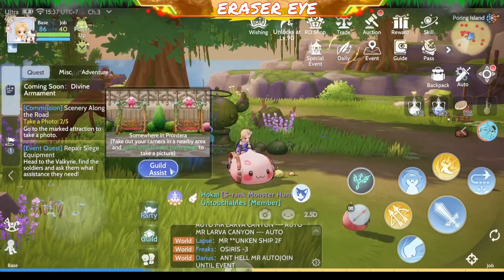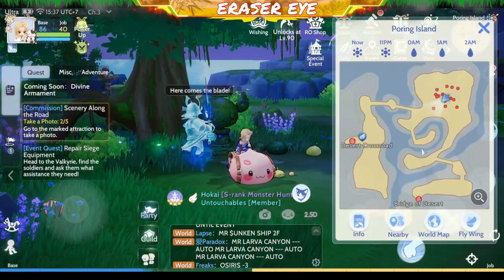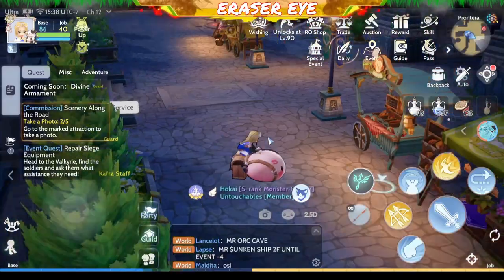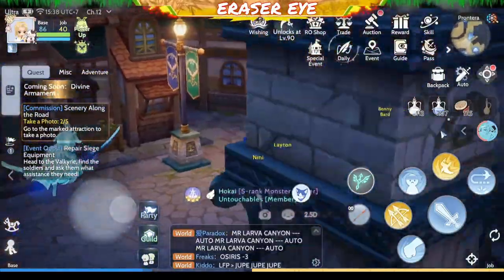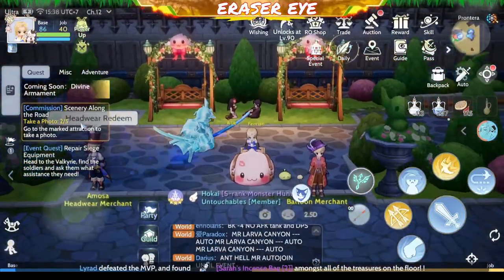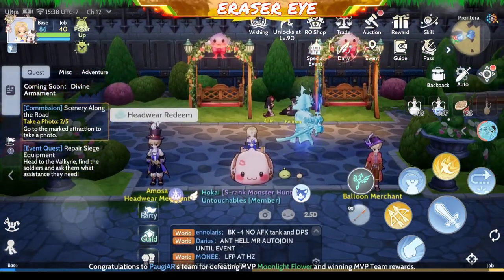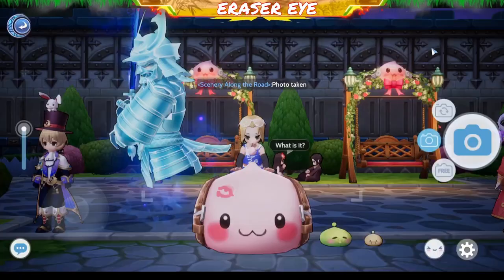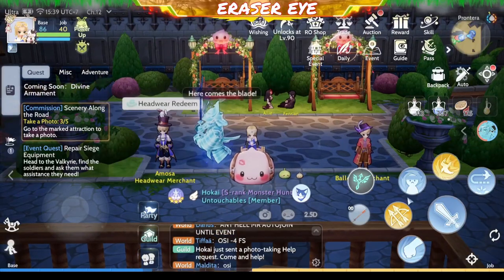Next we have Prontera. I know where this is — it's on the other quest as well. Okay, so here it is. Let's take out our camera. Nice. Third, we go to the Archer Village.